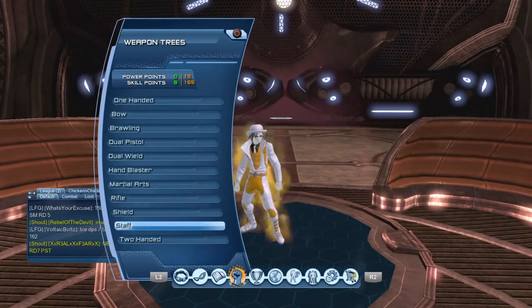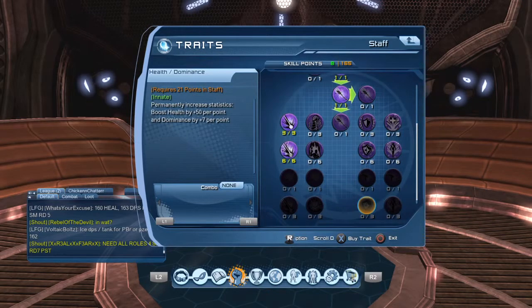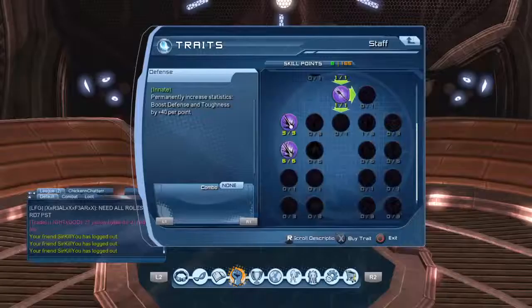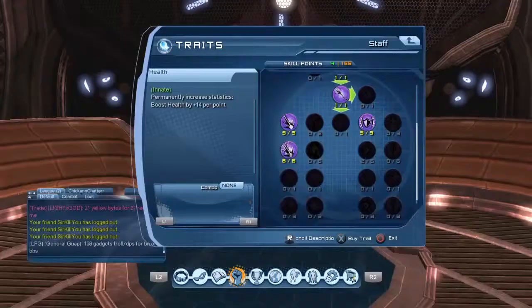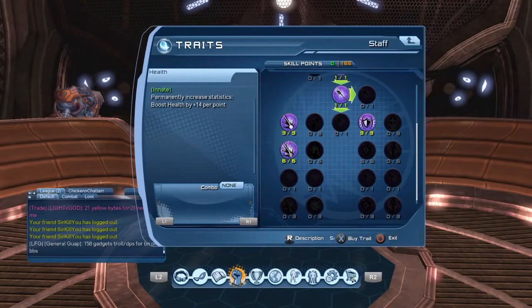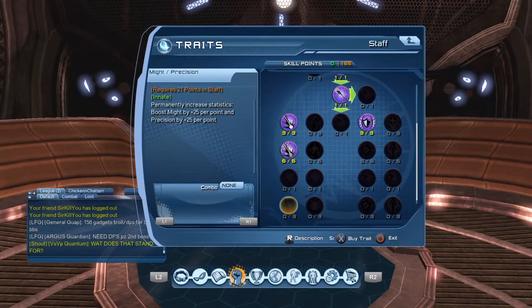Shield is might and staff is precision, so let's see what we can do here. I'm not going to get any more value out of this, so I'm going to do three defense and toughness — do five of these. I don't even have enough for five but I have five, so the next three points I will be able to put in straight. I'll be able to get 75 might and 75 precision on my next three skill points.